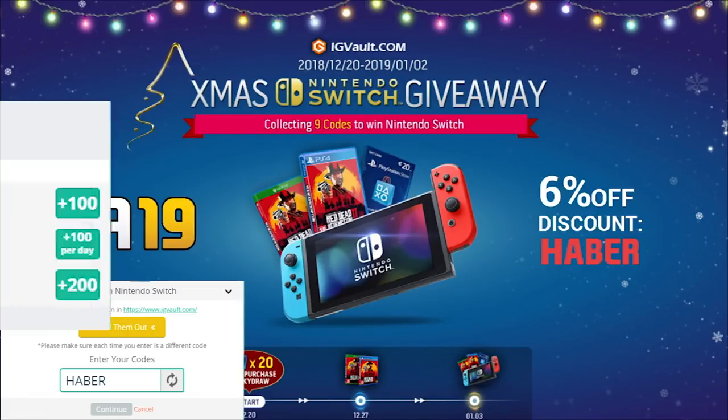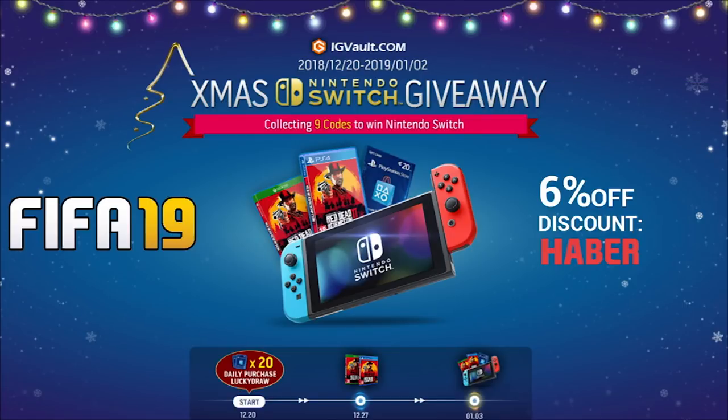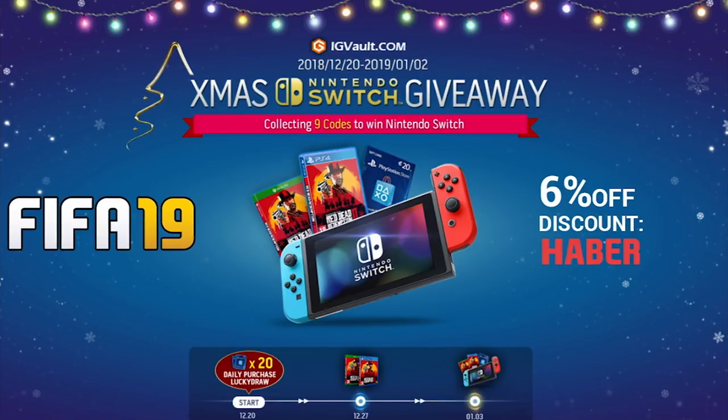Through until the 2nd of January, IG Vault are doing a giveaway for Nintendo Switch and a bunch of gift cards. All you have to do is click the link in the description or use code HABER on their website.